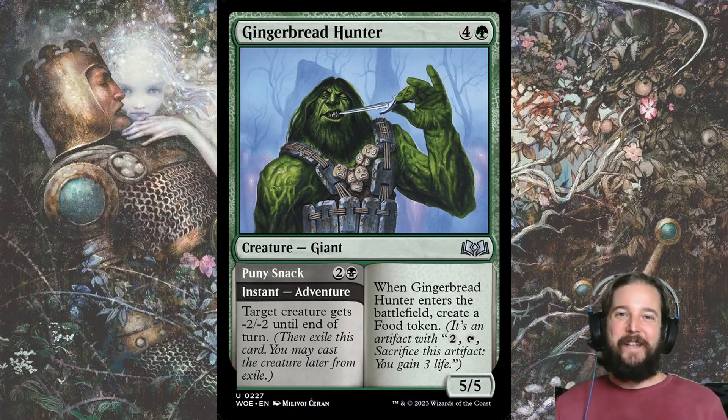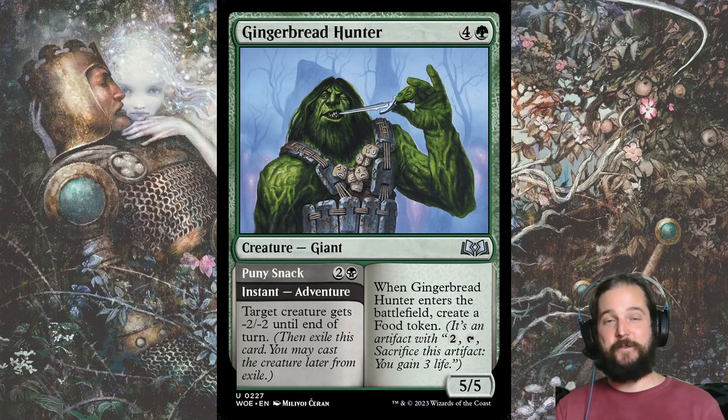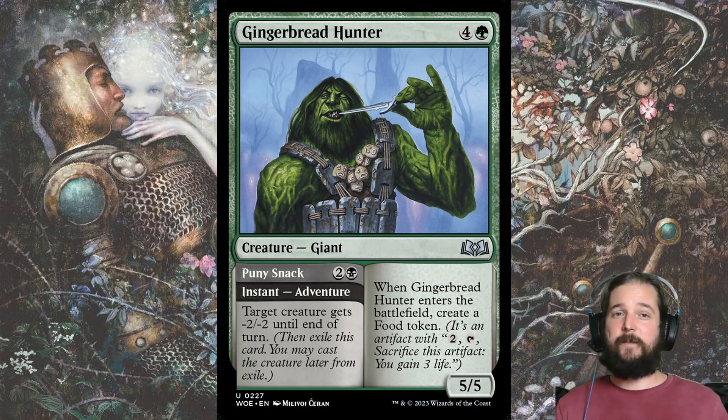And now for the uncommons. Gingerbread Hunter is a Mythic-level uncommon that I recommend taking over most rares. Its adventure side, Puny Snack, isn't the best removal, but it's free in a sense — most adventures cost about 1 mana more than you'd expect since they are 2 cards in 1. But a 5-5 for 5 that creates a food token is about what you would expect to pay, and getting 2 cards in 1 is a great way to outvalue your opponent.